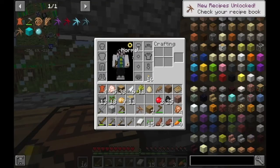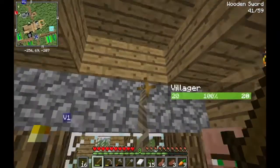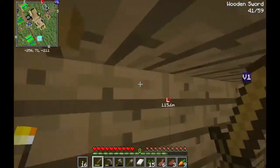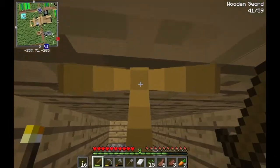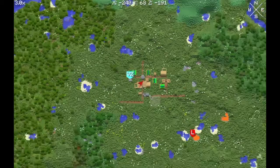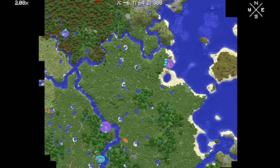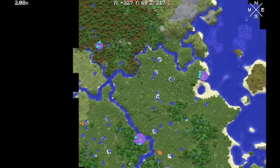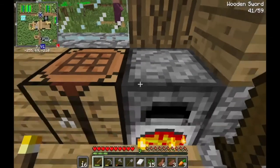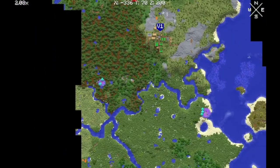Go into the inventory screen, click the baubles menu, and put the grappling hook there — now I have a grappling hook. Sure, it's pretty slow, but I can move around better. I can even hook from the ceiling, which will be useful later on. Let me check the map to see where the slime island is.